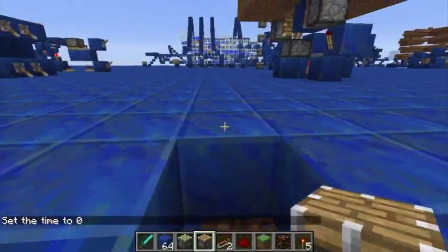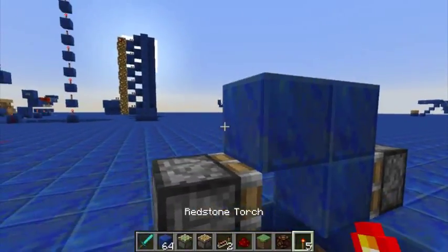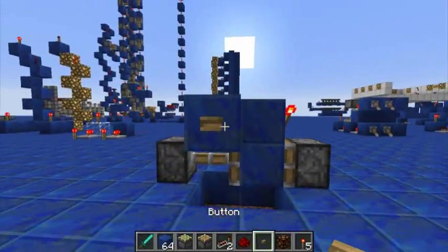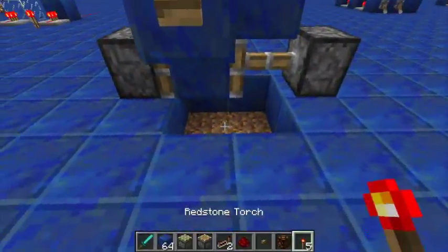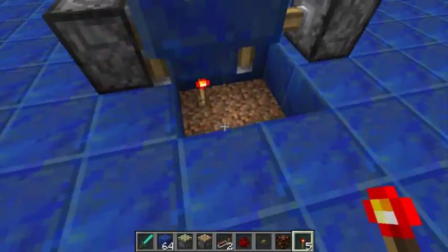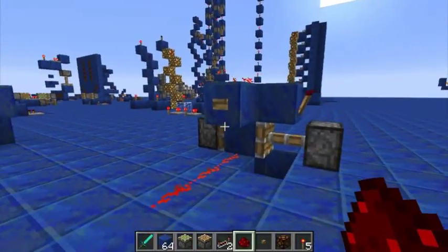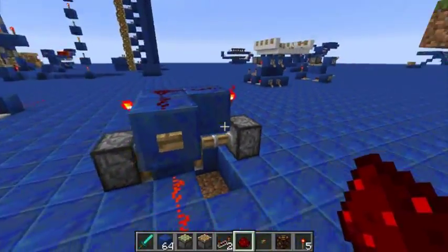Let me just quickly build something you may recognize — just one block, two up the top like that, and grab out a button. This is a T flip-flop. I was just checking to make sure it worked. This is the old-style T flip-flop, before the glitch with the pistons where you could one-tick pulse them and leave the block out.